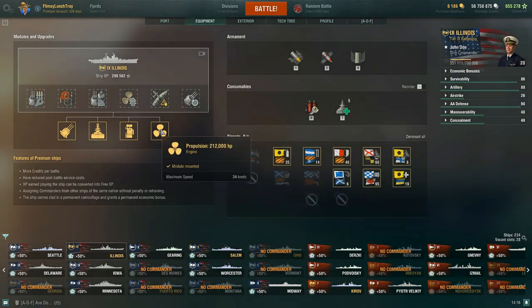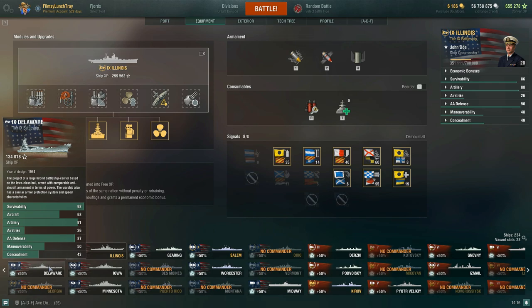Let me check quickly — Illinois with brisk is 34 knots. So Delaware is actually faster than Illinois unless you have brisk mounted.